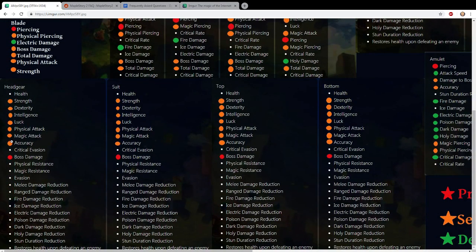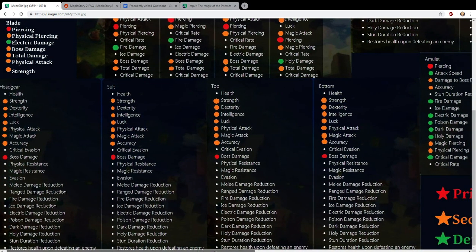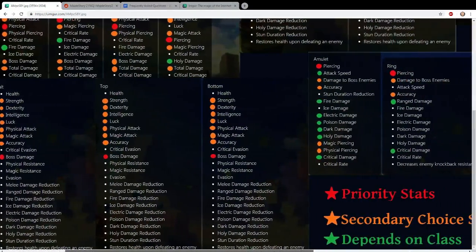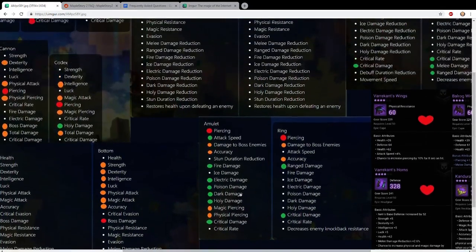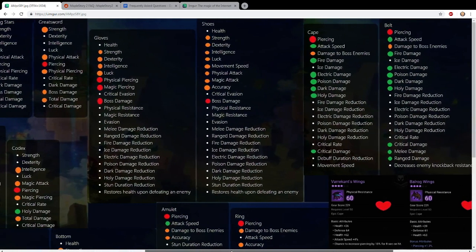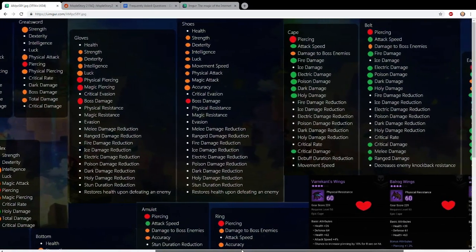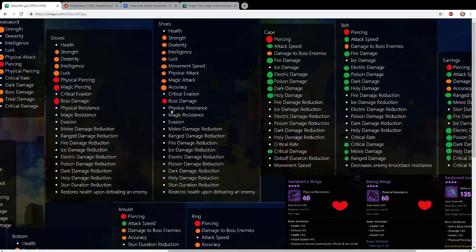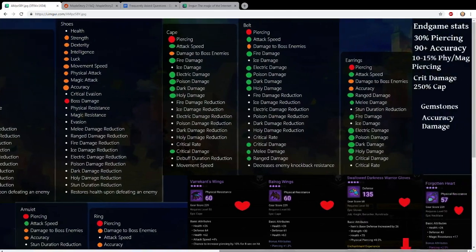For equipment, I added one extra dot for accuracy. If you're really unlucky and don't want to keep rerolling, accuracy is also a good secondary stat option. For gloves, it's still the same - you want physical or magical piercing, then boss damage as a secondary. Shoes are also part of armor sets where you have accuracy as an option as well.